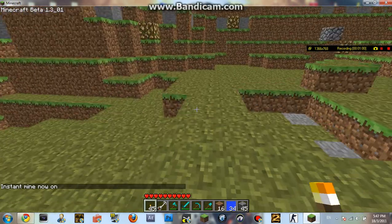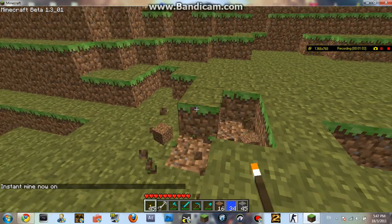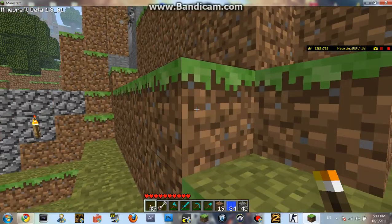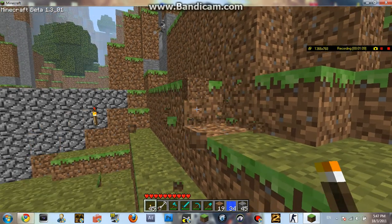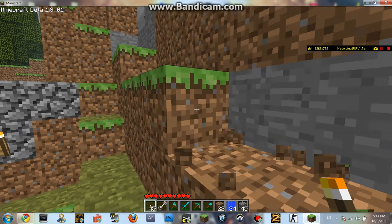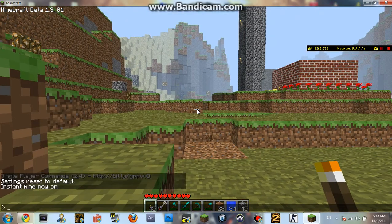My personal favorite is instant mine, because it's really helpful when you're trying to find things or build structures. Basically what it does is it gives you this feature where you just tap one of the blocks once and they will just disappear. So this is really helpful if you want to mine things. To turn off the command, you just put in the same command once again and it will toggle off.